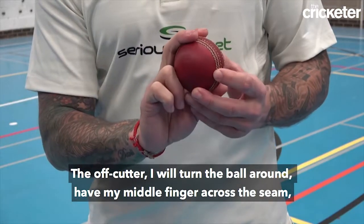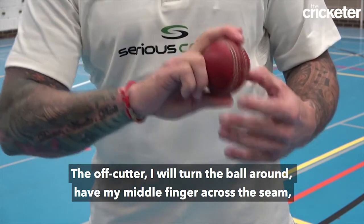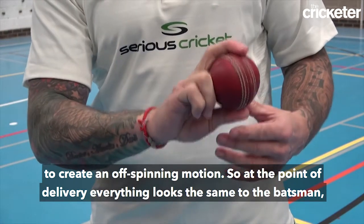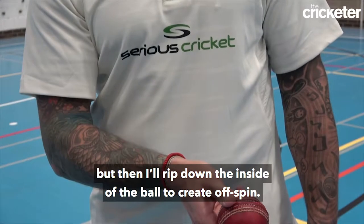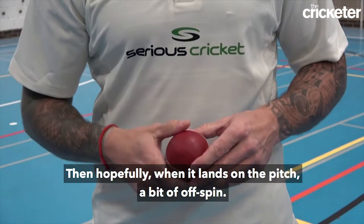For the off cutter, I turn the ball around and place my middle finger across the seam to create an off-spinning motion. At the point of delivery everything looks the same to the batsman, but then I rip down the inside of the ball to create off-spin, and hopefully when it lands on the pitch it produces a bit of off-spin.